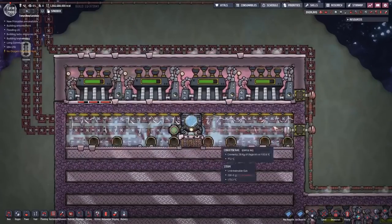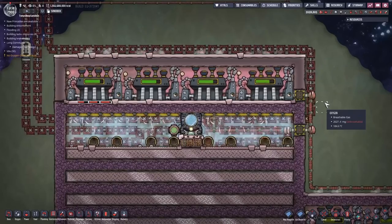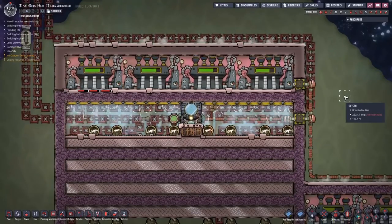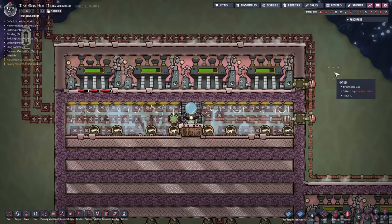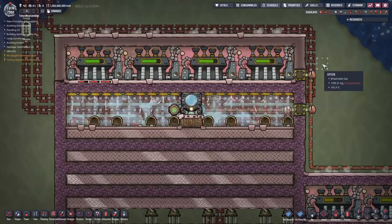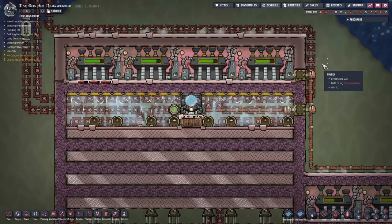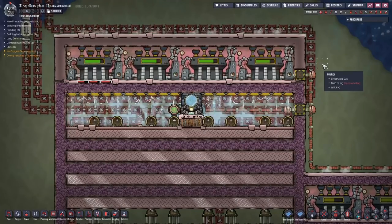So let's say this regolith cooler produces a net output of about 1,400 watts. That's good, but it's not that good. It's pretty hard to justify making this big build just for 1,400 watts from the regolith. It seems more likely that the main reason you'd want to do this is to make your regolith cold — so that you can feed shovels down inside your base without heating up everything.